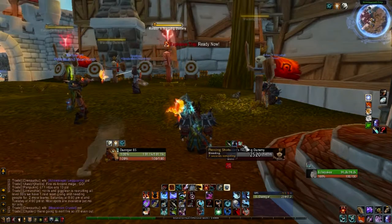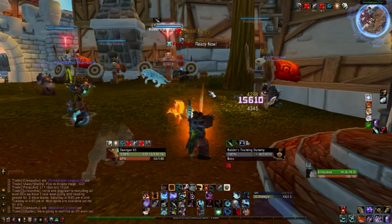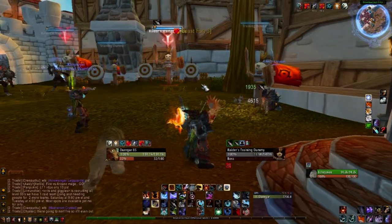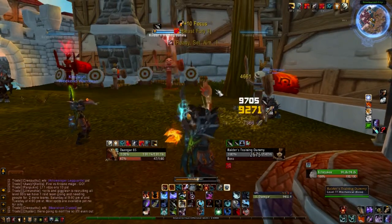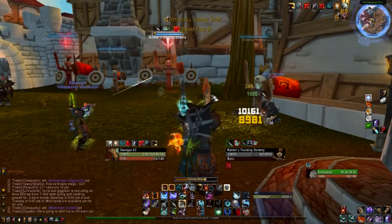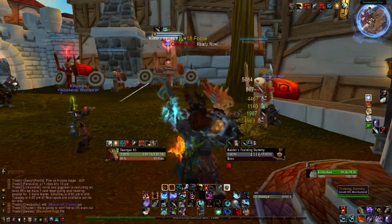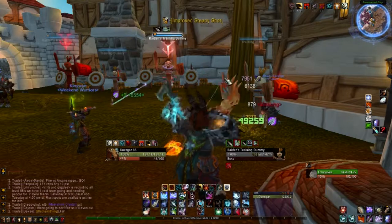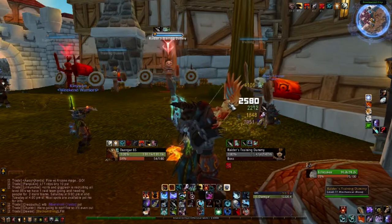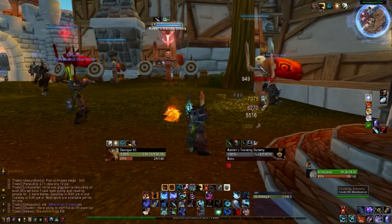Next we've got Shattered Unit Frames. You can see the friendly Hunter's debuffs are up there. When I throw mine on, I have it set so that they're larger than anyone else's. Makes it easier to monitor when I need to refresh my debuffs and whatnot. If there was an enemy player, there would be buffs underneath that I could dispel and stuff like that. I have it set so it only shows debuffs that I can dispel with my Tranquilizing Shot.